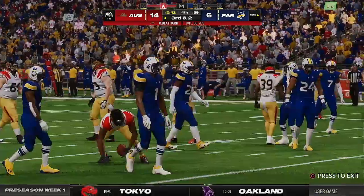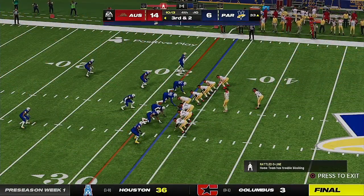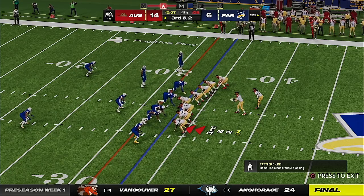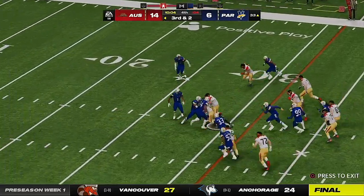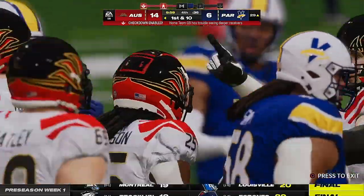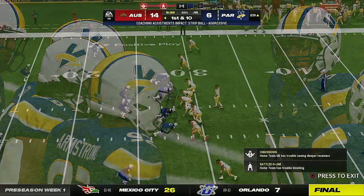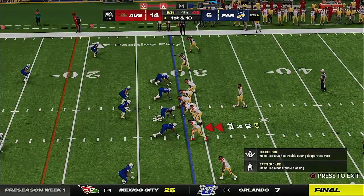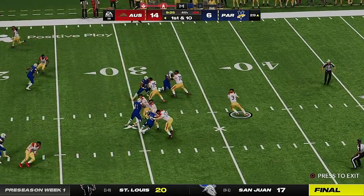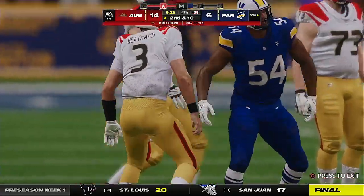To throw on second and ten — Beathard — he's going to get it down to the 33-yard line, leaving a third and two coming up. They got eight yards there. They'll give up the middle to Johnson, and he picks up the first before being taken down at the 29 — five yards, extending this drive. They've been satisfied with what he's given them throughout this game. Whenever they've needed a big run, a first down, he's the guy they've turned to.